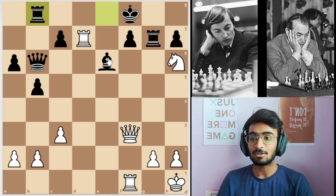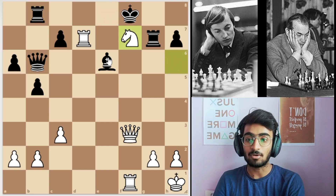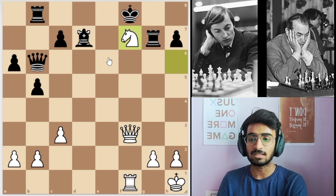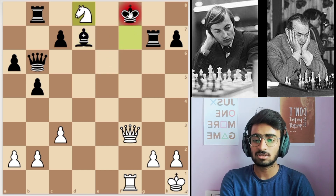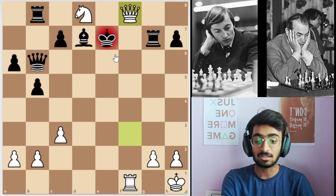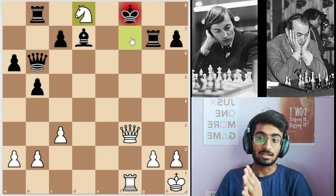Black played rook to b8 but nothing will help. White just took the pawn with the knight, the bishop took the rook, and now white can just play knight to d8. Black had already resigned at this point. Just to show the continuation: if bishop takes the rook, then knight d8 check is coming. Wherever the black king goes, queen f8 is checkmate — on g8, e7, or e8, queen to f8 is checkmate. This was the brilliant game played by former world champion Anatoli Karpov.